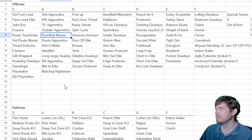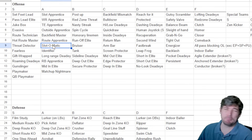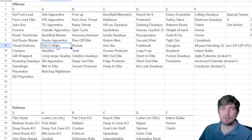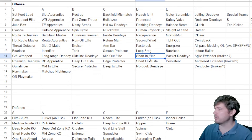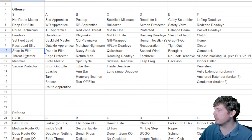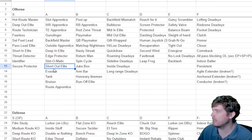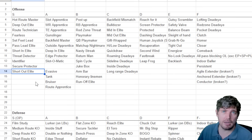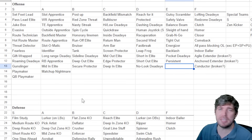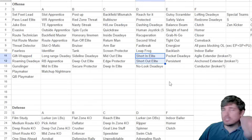Backfield master does beat linebackers a lot quicker, but nobody really runs linebackers. Slot-o-matic I put at A tier instead of route tech because it only works in the slot. Route technician working all over the field on any route is much better. Short in got downgraded to D tier — same with short out — because it no longer does what it did in Madden 23. Short out elite last year destroyed press man off the line on outside receivers. This year they nerfed short in and short out, so our ability to beat man on offense has been nerfed.